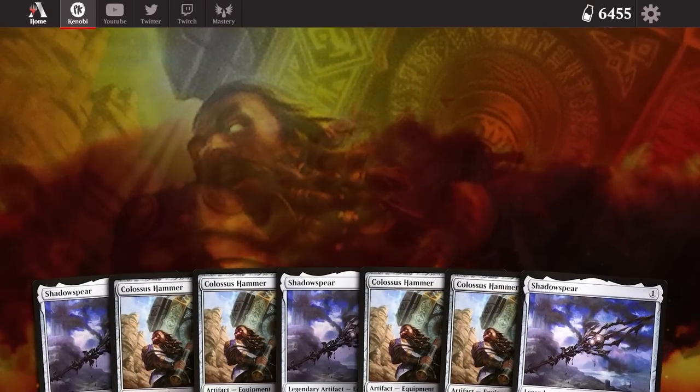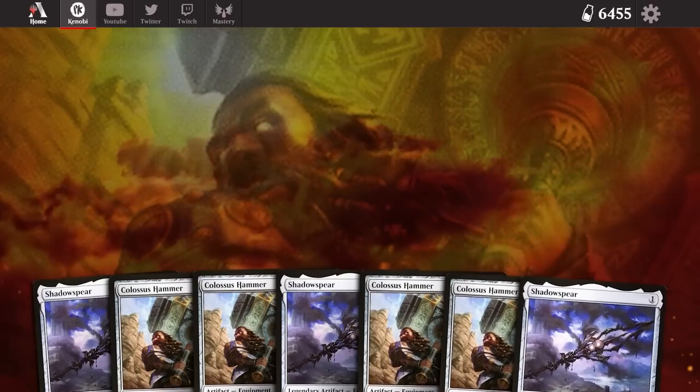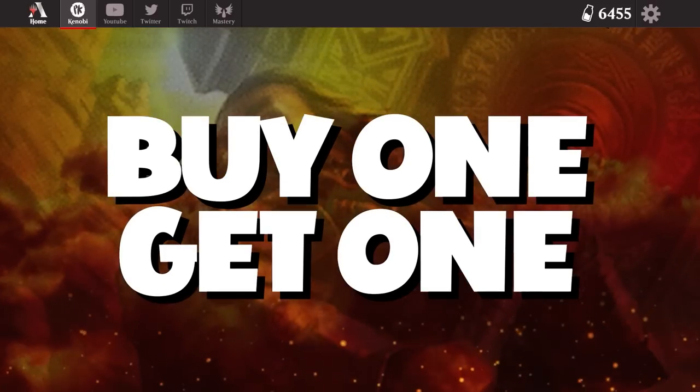Today I'm playing with Sigarda's Aid. Angels will descend from the heavens and give us equipment for free — well, you have to pay for the equipment itself, but the equip cost is discounted. It's buy one, get your equip cost free.